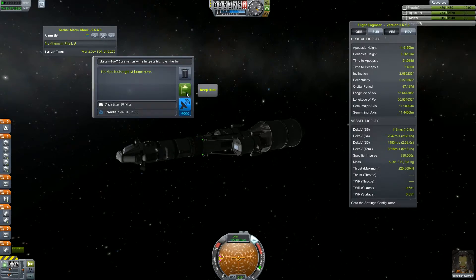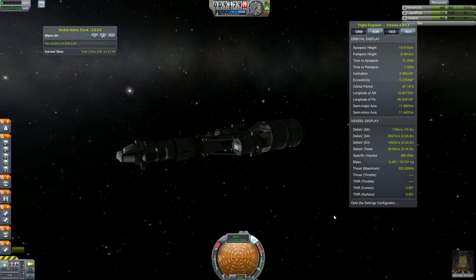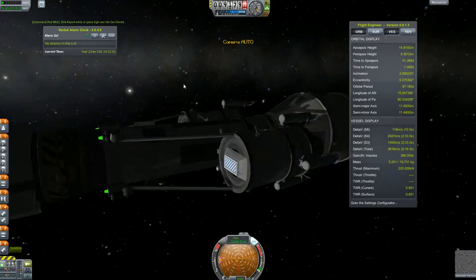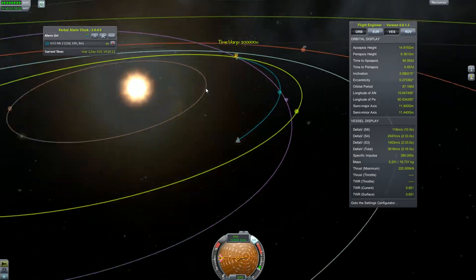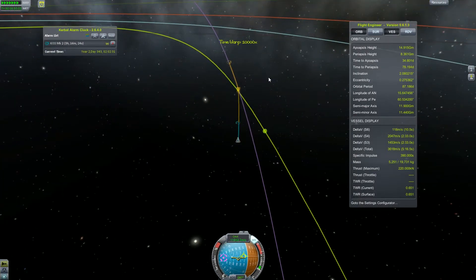The burn is complete. Let's do some interplanetary science: gather a crew report, grab an EVA report, and see how our mystery goo behaves itself.